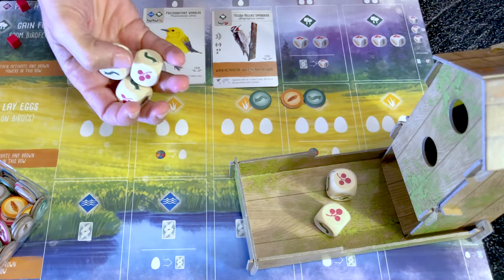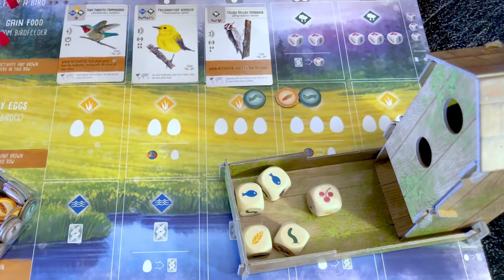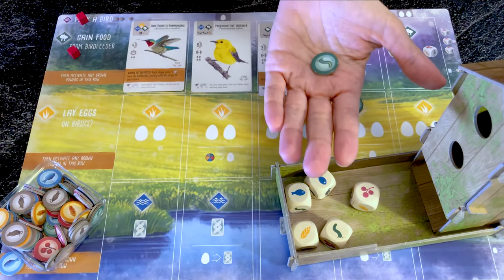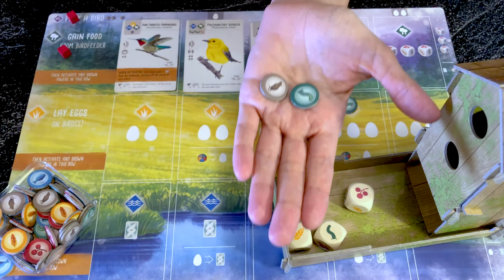Regarding the bird feeder: if you have only one type of food left and you need to take food, you can choose to re-roll all the dice to replenish it. You should also know that worms are the most used food, so when in doubt take them, and rodents are the least used.